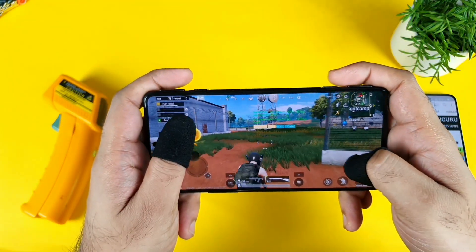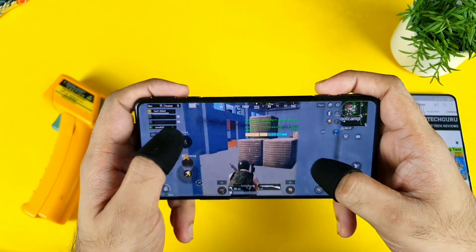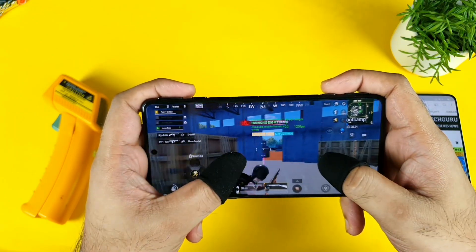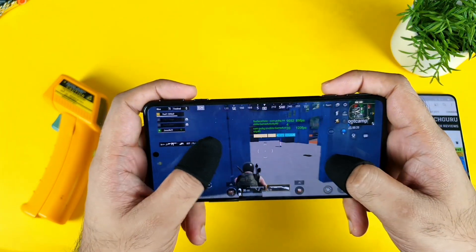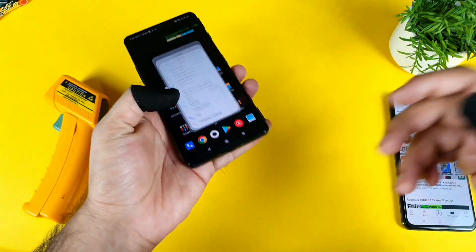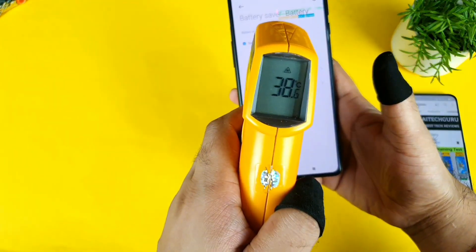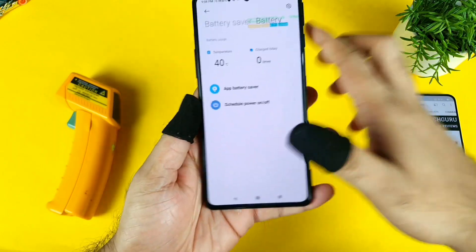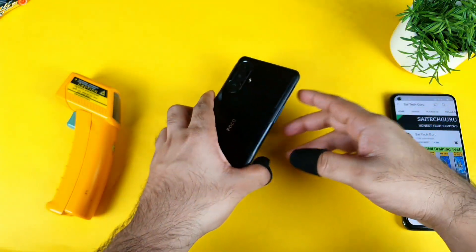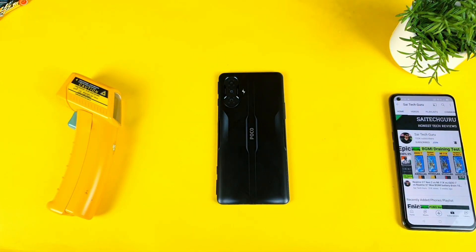Thank you for watching this video. Let me exit and go to the settings — as you can see within the settings it's showing about 40 degrees Celsius. So in the settings it shows 40 degrees but the actual temperature is about 38.6 degrees Celsius — there will be a difference of about 1.5 degrees from what the phone shows in settings. That's it friends, this is a quick 90 FPS Battlegrounds mobile gameplay test in the POCO F3 GT. I'll try to do this kind of 90 FPS test on other devices as well. Until then, signing off — thank you for watching, bye.